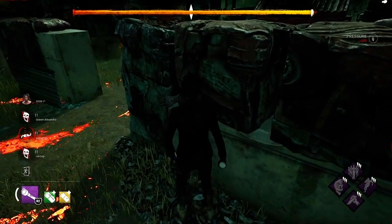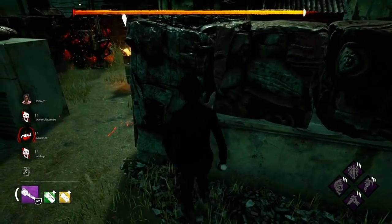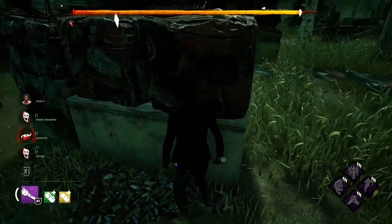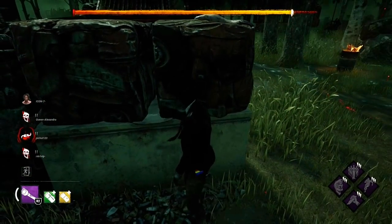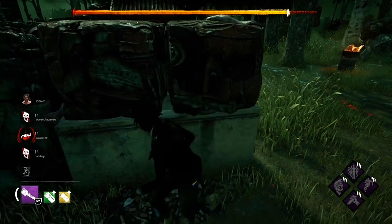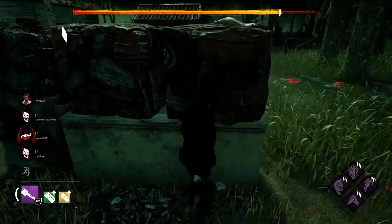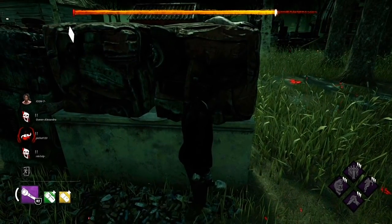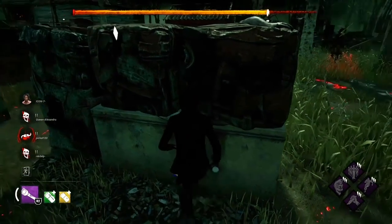Now you're probably wondering why I'm standing near this gate instead of looking for the hatch. When I'm the last survivor alive I always like to see if the gates are far away from each other or close to each other. In this case the gates are pretty far away from each other, which is very good for me. If the gates are close to each other I would just look for the hatch, because it's a lot easier for the killer to protect two gates.